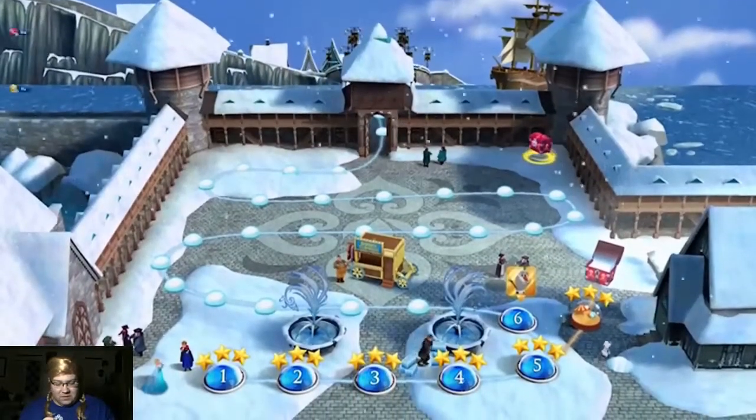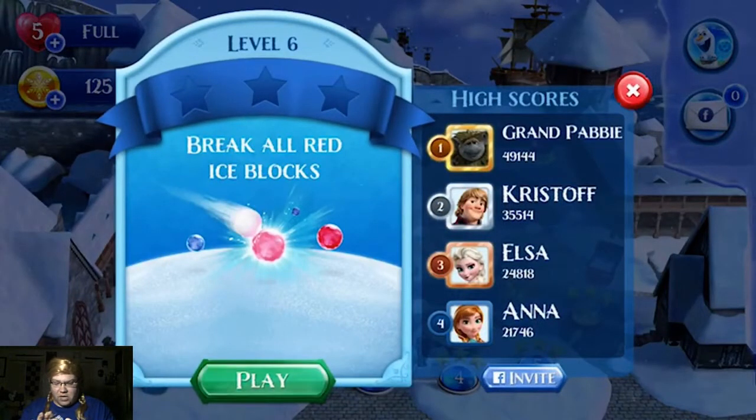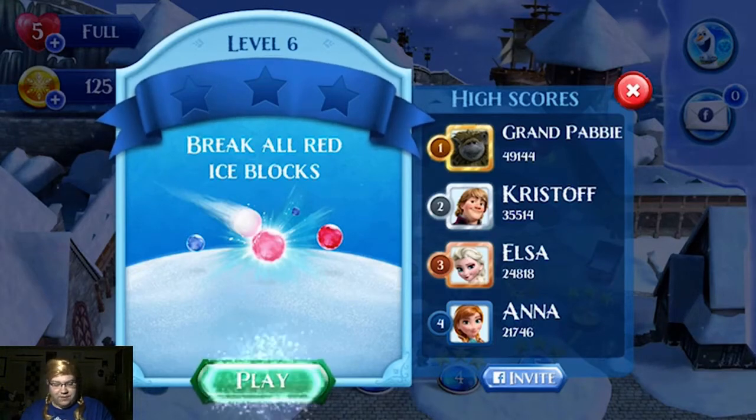Alright. We got level six here. Break all red ice blocks. And we got high scores too. Looks like Grand Pabby has the highest score, so looks like we're gonna have to beat his high score. Let's go!